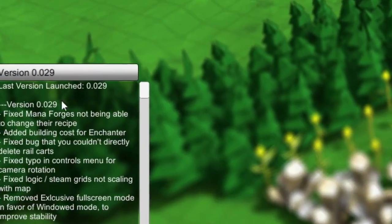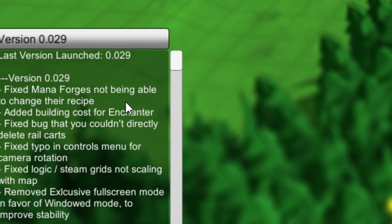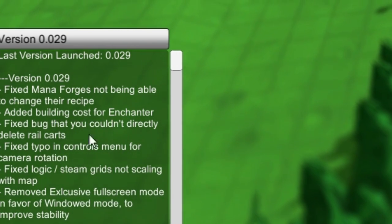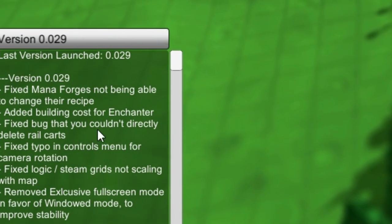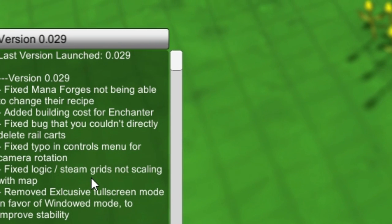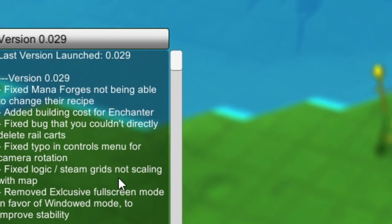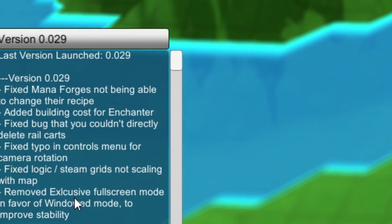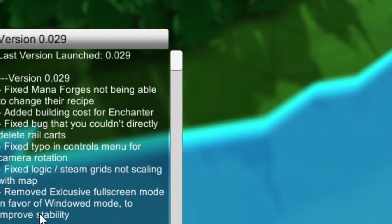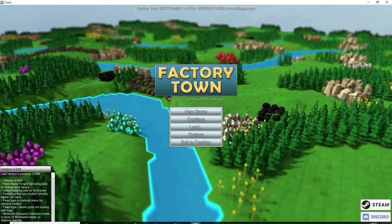Version 0.029 of the extremely alpha version: they fixed the mana forges not being able to change the recipe, did building cost for enchanter, fixed a bug where you couldn't directly delete rail cars, fixed a typo in the control menu for camera rotation, fixed logic for steam grids not scaling with map, and removed exclusive full-screen mode in favor of windowed mode to improve stability.